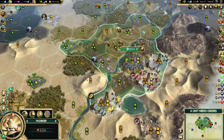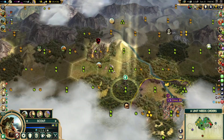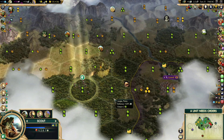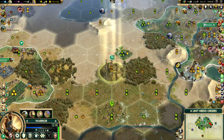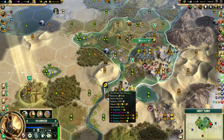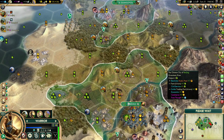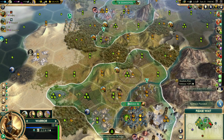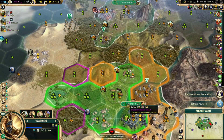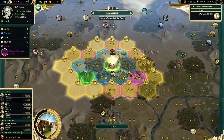Depending on how developed these tiles are, that means we would get seven or eight turns sooner as well. And of course the food from Hanging Gardens would contribute to hammers while building a settler and help to grow the city. Because we had been keeping the city stunted — trying to get these expands up quickly so we could secure a religion, which worked. We got first religion. Playing that better than I did last series. Last series I had made the mistake of playing the religion game Liberty-style while we were going Tradition, and I found out the hard way that doesn't really work very well.